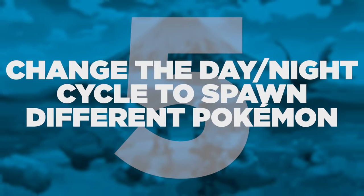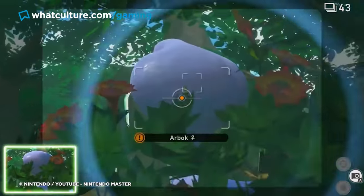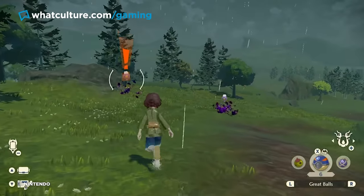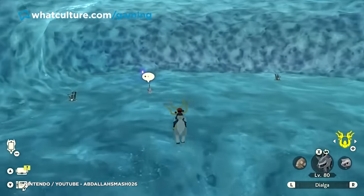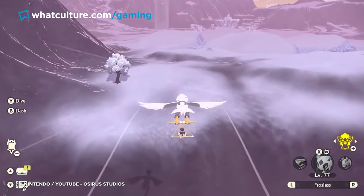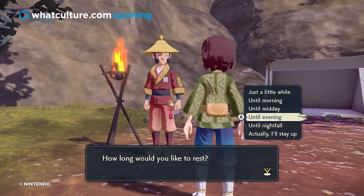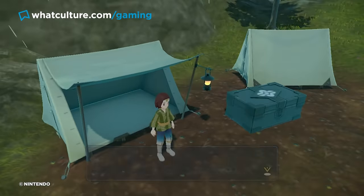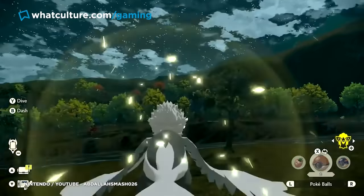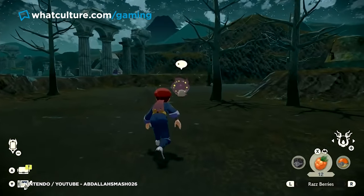Tip 5: Change the day-night cycle to spawn different Pokemon. Pokemon Arceus is far less Breath of the Wild than Pokemon Snap, and that means utilizing a day-night cycle to see different Pokemon behaviors and different Pokemon overall. Besides that being worth knowing if you're struggling with a specific Pokedex goal, you can manually change the time of day by checking in with the Galaxy member at any camp. Any amount of rest will heal your party, but jump from night to day or vice versa for a different set of creatures to catch.